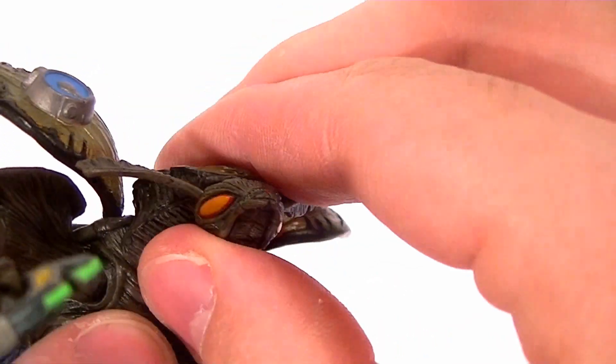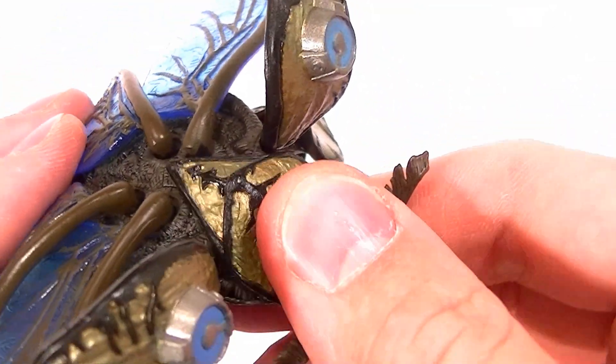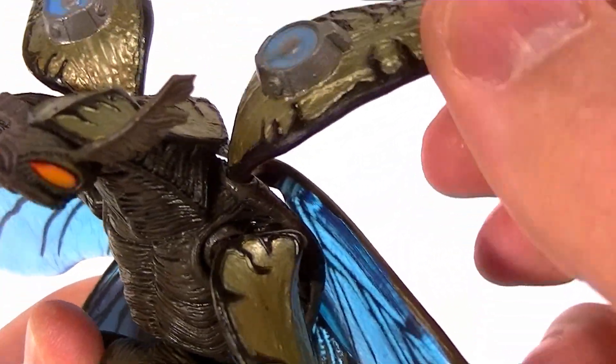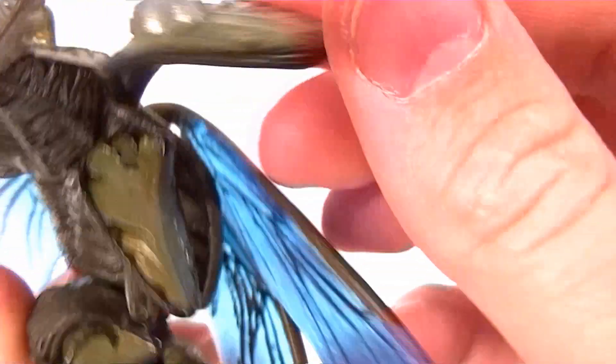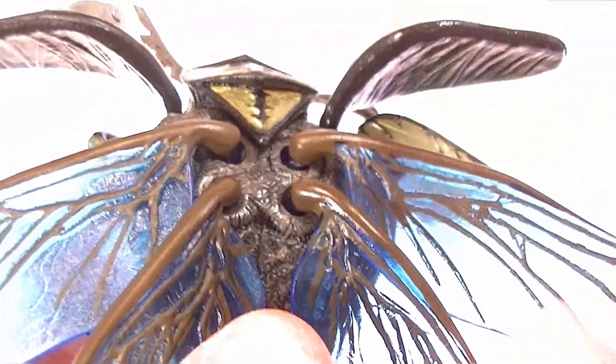As far as articulation goes, the head itself is on a ball joint but it gets stuck easily, so I'm not going to mess with it too much. This part of the head is also on a ball joint — again, very brittle, so be careful. These mandible pieces are also on ball joints, so those are posable; spin them around, do whatever you want with them.